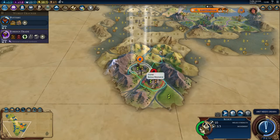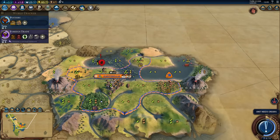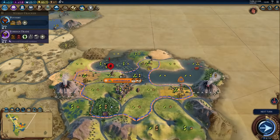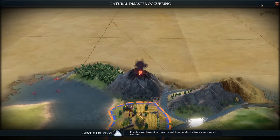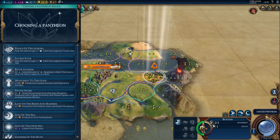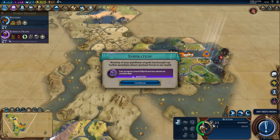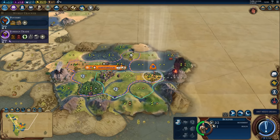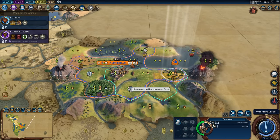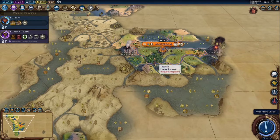One more turn for border growth, let's just wait for that. Barbarian scout — I can wait for him to move out of the way. I still want to explore in this direction. Maybe I can catch him, but I want to keep exploring with my warrior. I might just let him go, which does mean I'll have to deal with the barbarians, but I can live with that. What do we want for our pantheon? God of the Sea would probably be fine — that's a safe choice, and on the kind of map we got here, it should be a pretty damn good choice.